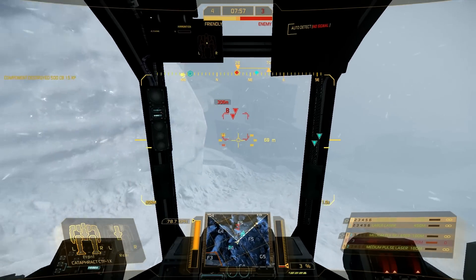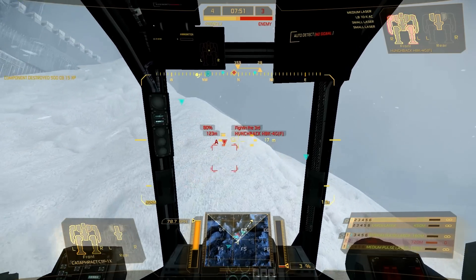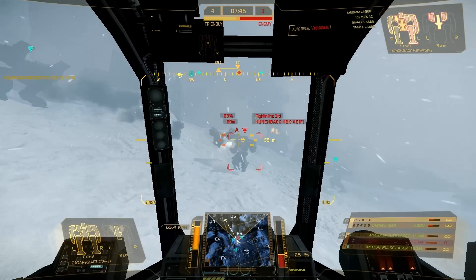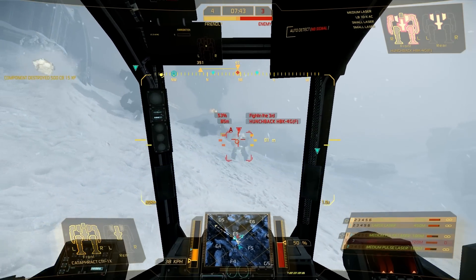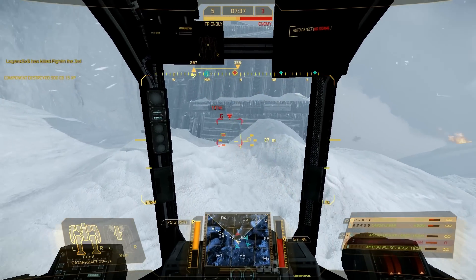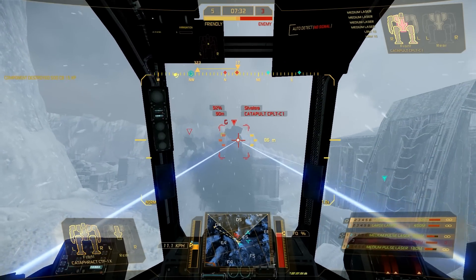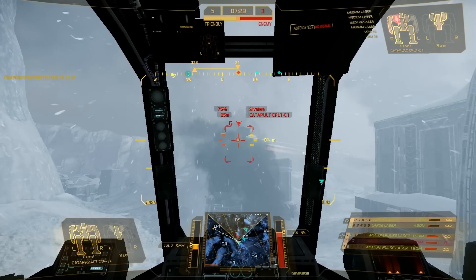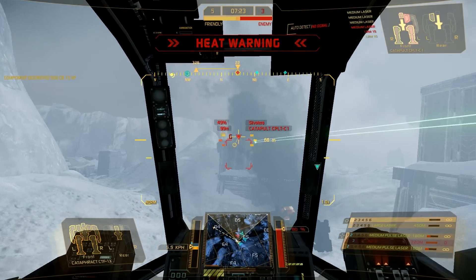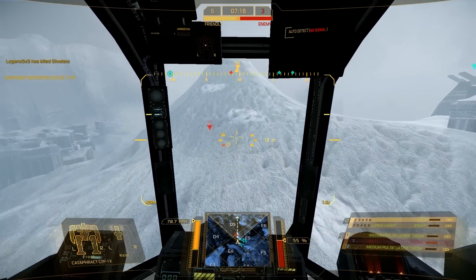Alright guys, let's go ahead and engage. Come straight on that right torso. We're going to try to minimize damage — keep moving, keep moving. Awesome kill! Let's push over and get Gulf. Gulf is going to be primary. Good job. Whoever is supposed to be pushing up — Gulf is primary. Gulf is down, switch to next target — go ahead and call it.